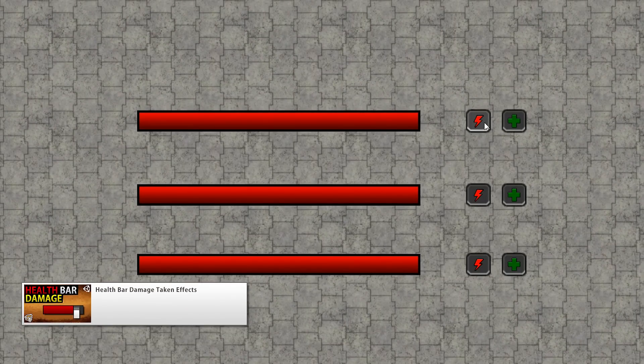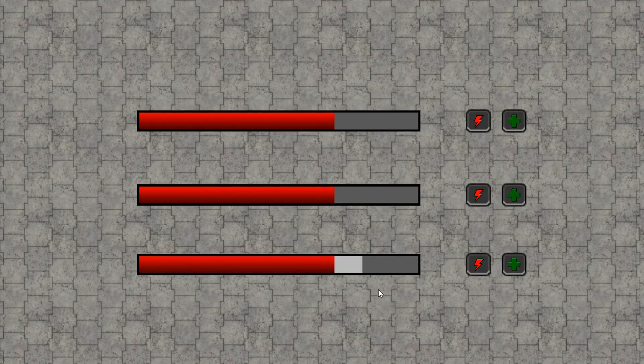There was a video covering health bar damage effects. These are great effects that add polish to your game. In the video we cover 3 different effects and it's up to you to choose which one best fits your game. There's a fade, shrink and a cut effect — all are very nice and very easy to implement.